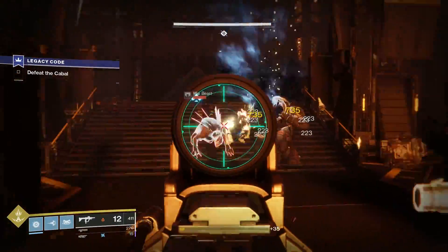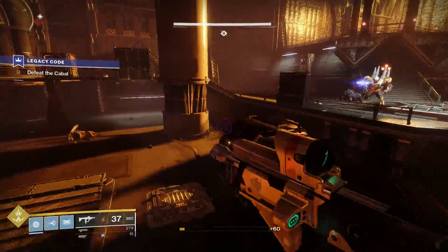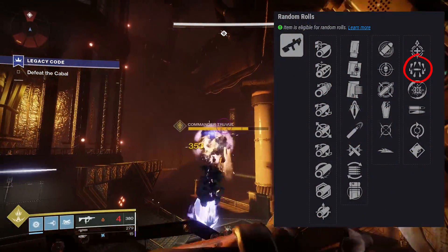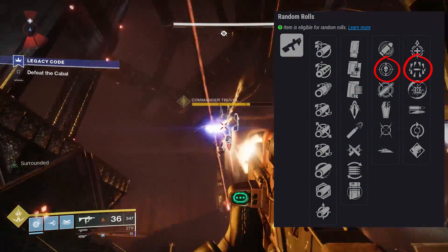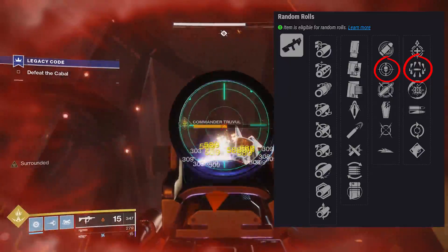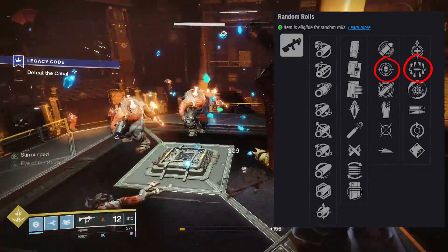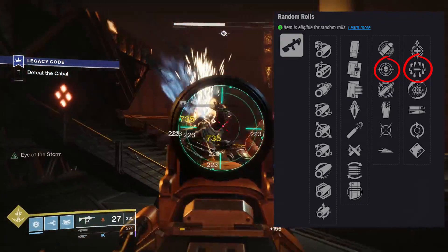Now in terms of the God Roll — the roll I would use for PVE — if you're going to go with Surrounded, I think an obvious favorite would be Threat Detector, as both of these will proc when in proximity of enemies. Since Threat Detector gives you increased reload, stability, and handling, it's the perfect trait to combine with Surrounded.